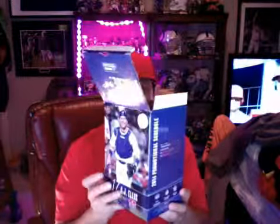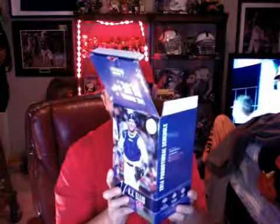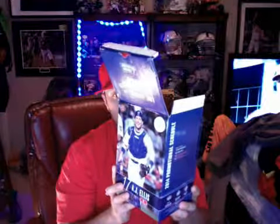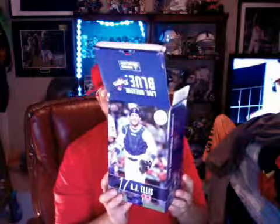Bobblehead. Catcher. Los Angeles Dodgers. AJ Eeltz. 6'4", 6'3". Born in '81 — he's my age, actually about a month older than I am. Very cool. He was drafted in the amateur draft, 2003, 18th round. God bless him, he made it.